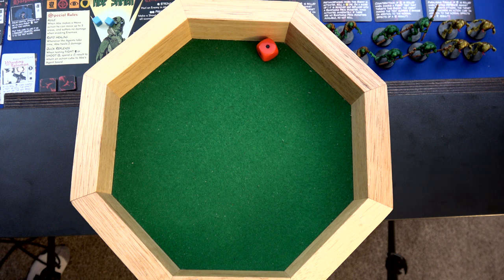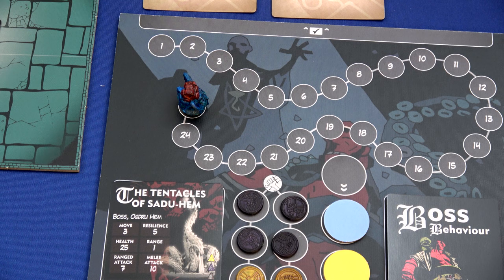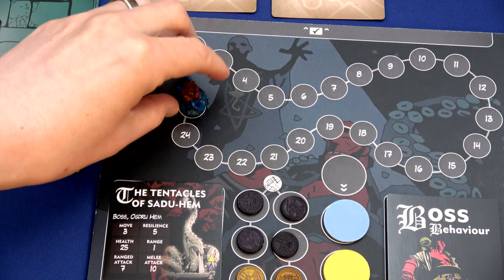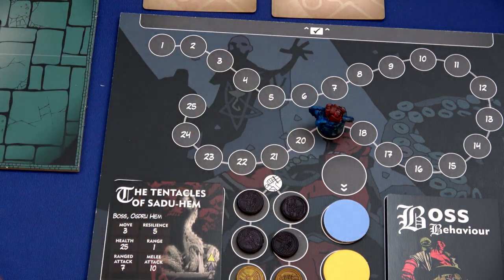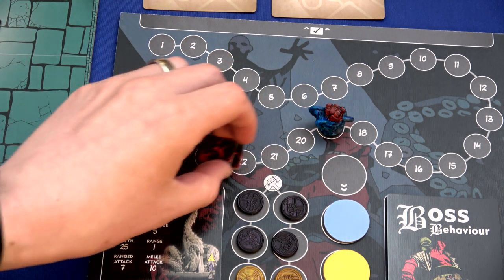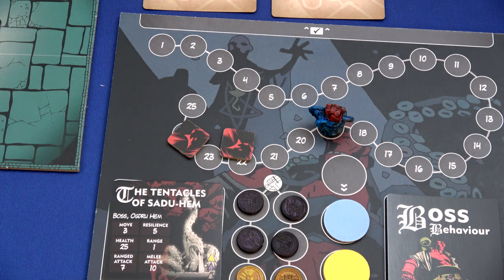Hellboy is fire resistant, so he only takes one damage on a higher roll anyway. The last time we fought these tentacles, we did not have Liz - wow, Liz is helpful against these tentacles. He's already down to 19 health. Both Abe and Hellboy will suffer one damage because of that red die.